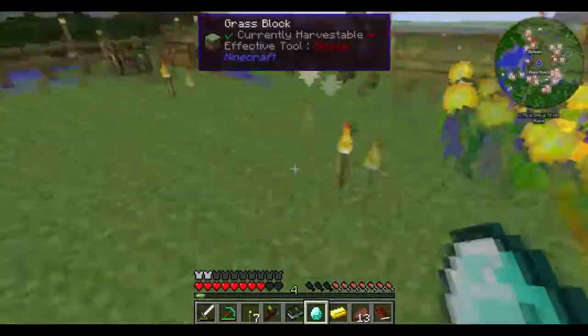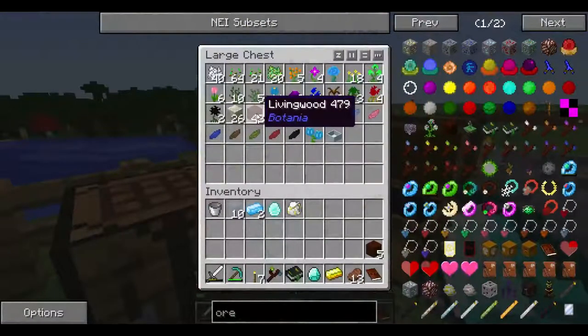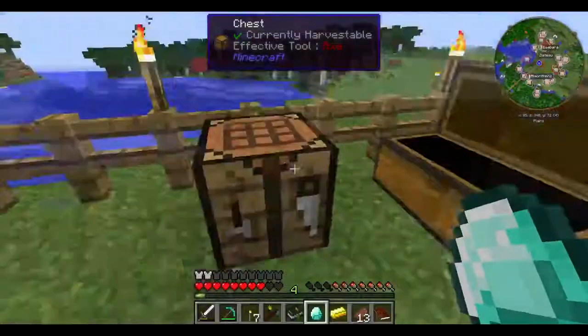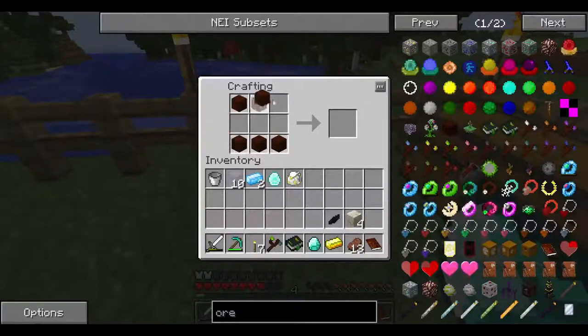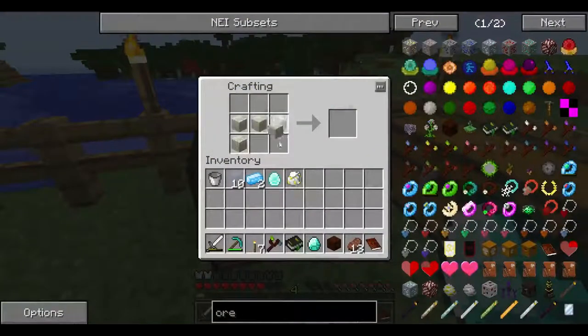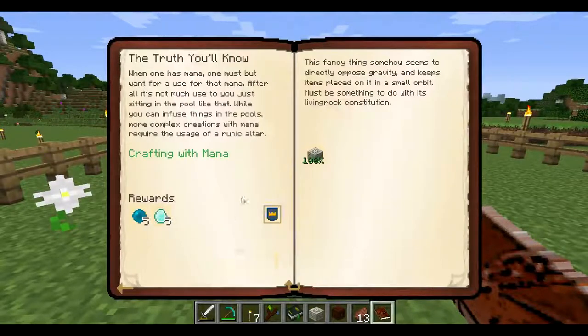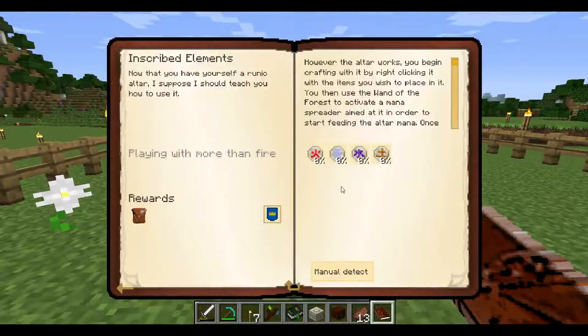Do I have enough to transform? No. But I do have one on hand — that's why I wanted to do that first. I need six of one item and five of another. I'll go with the black petal. I'm making a mana spreader. I got five of this. And a runic altar — is that it for that quest? Yeah. Five mana pearls and five mana diamonds. I am actually amazing.